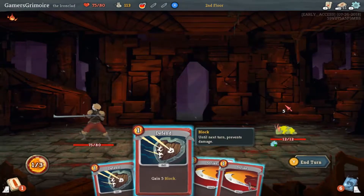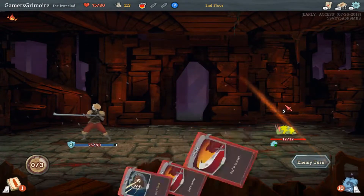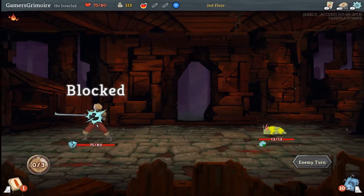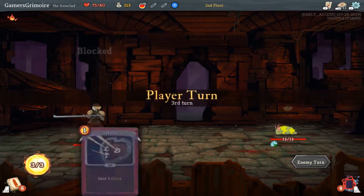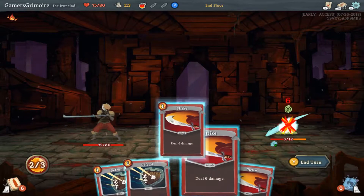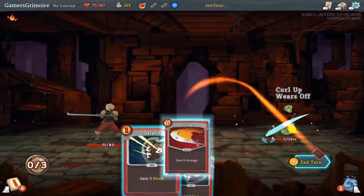That one's dead. Block — that way it just doesn't do anything on its turn. So this is a roguelike: when you lose, you have to start all over again. You guys have been playing Enter the Gungeon, so we're familiar.